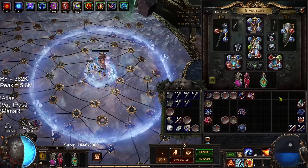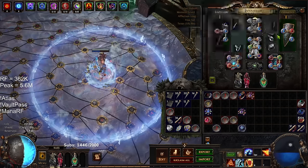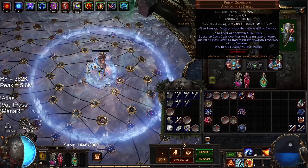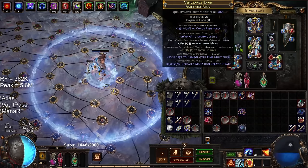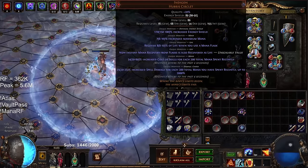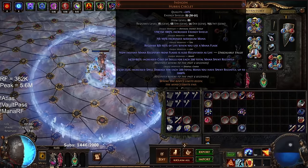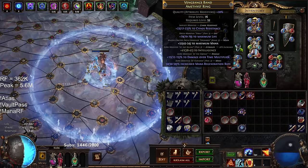I would totally recommend running Grace in a setup like this — it's just because of the content I was doing, I didn't feel it was necessary. This left ring over here, I opted for a Dot Multi Ring. With Indigon, we have loads of percent increased because of spell damage, so we really want Damage Over Time Multiplier. This is just an Int Damage Over Time Multiplier ring, and that's it. The mana regen here actually doesn't even do anything.